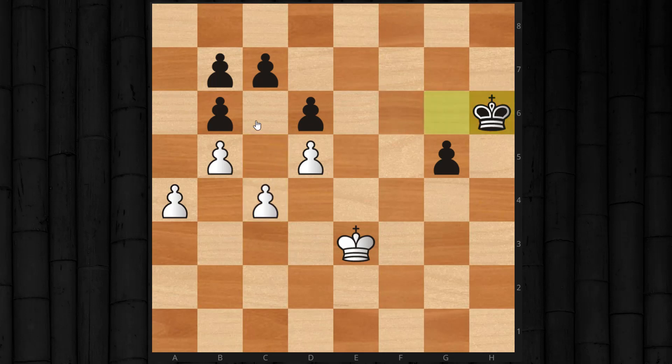From this pawn formation, there's a pawn breakthrough with c5. If we play c5 and black takes with the c pawn, then we simply play a5. And there's no way for black to prevent white from just moving the a pawn forward.